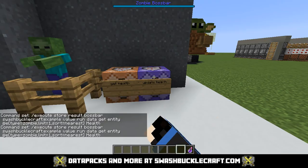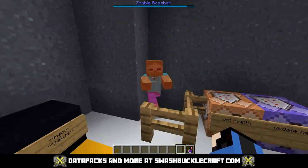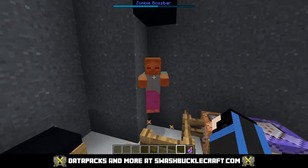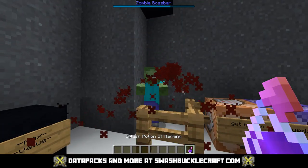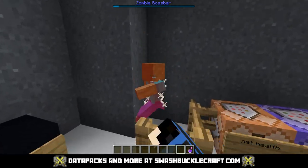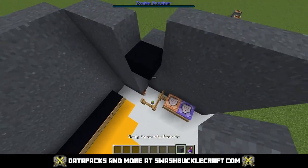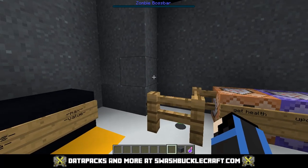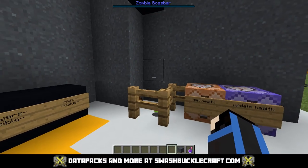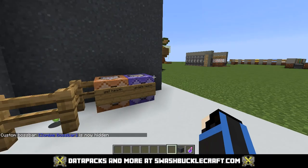Now that this command is running constantly in a command block, it should tick down when I hit the zombie. You can see — I'll go ahead and take him down. If I heal him it'll update too. The boss bar tracked it perfectly. Note that the boss bar will not go away when it reaches zero — it's just a visual element. You'll need to run /bossbar set visible false to hide it.